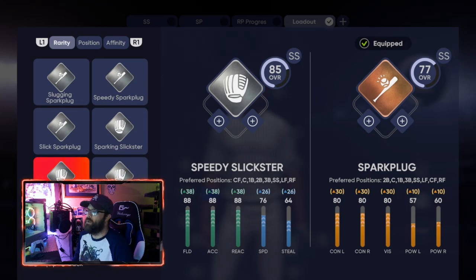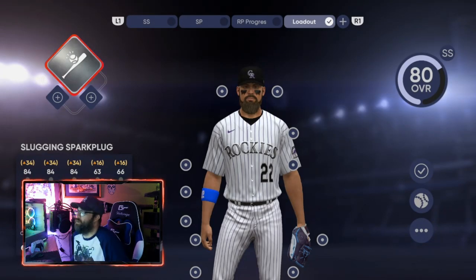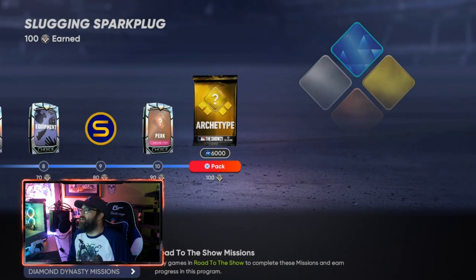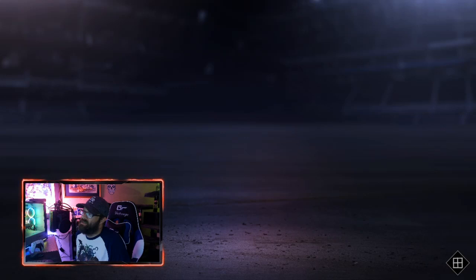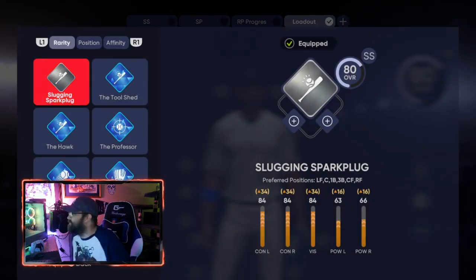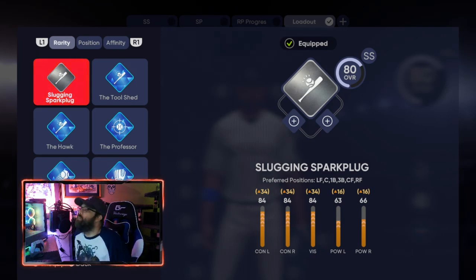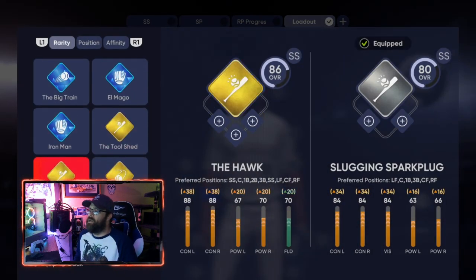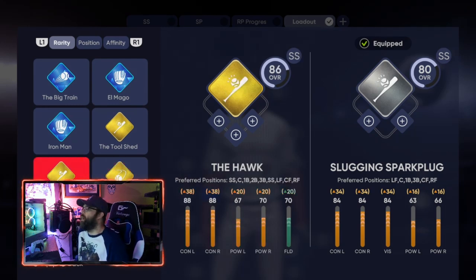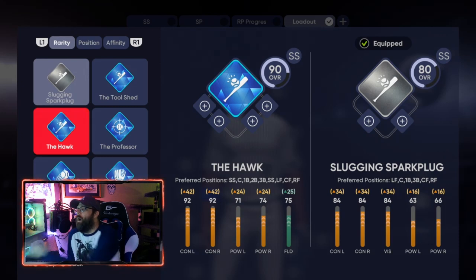From Spark Plug you go to Slugging Spark Plug - the pictures are going to be similar along the way. After you complete the program for Slugging Spark Plug, at the very end you get a gold archetype pack. The gold archetypes that open up are the same ones as the diamond archetypes, so you just continue them on. The one you're going to open and continue is the Hawk, which is a primary shortstop - both the gold and diamond versions are shortstop.